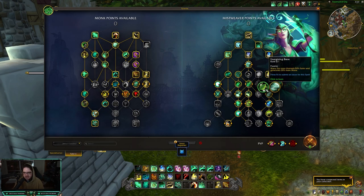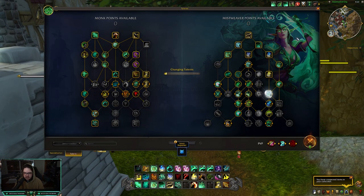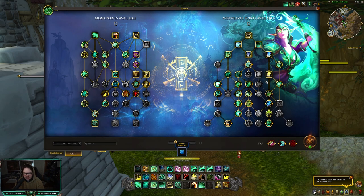Then there's a second talent called Energizing Brew. What this does is Mana Tea now channels 50% faster and generates 20% more mana. It does take a little bit of the channel - on boss fights where there's a lot of movement you're probably going to want to take this talent.